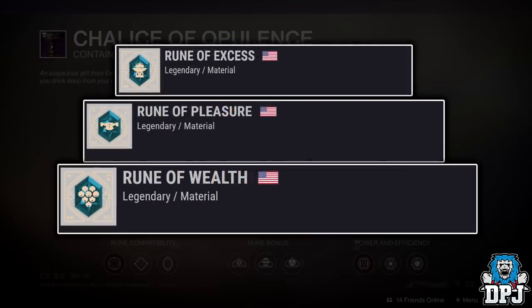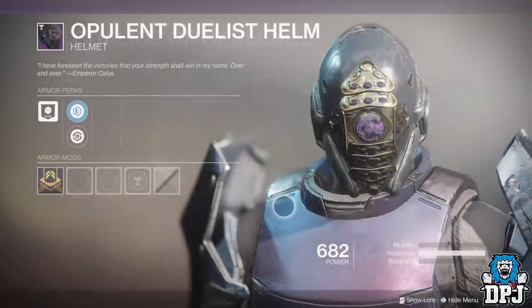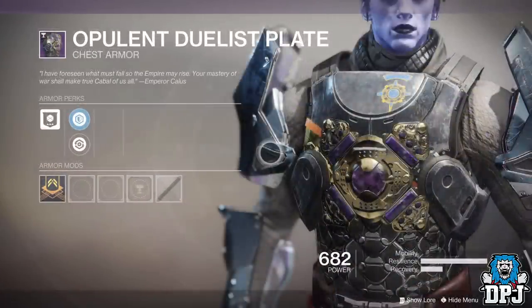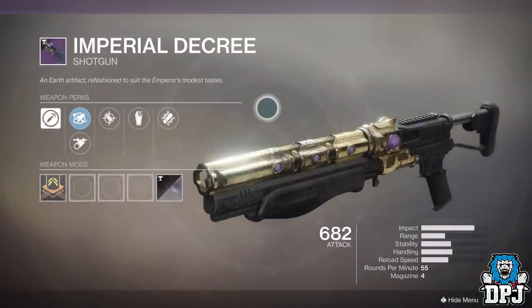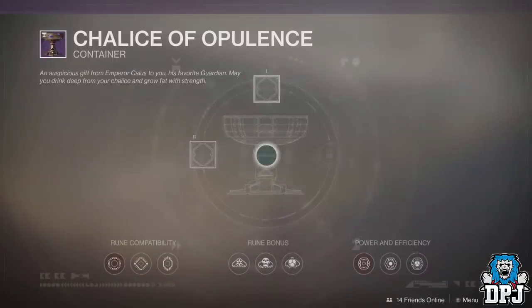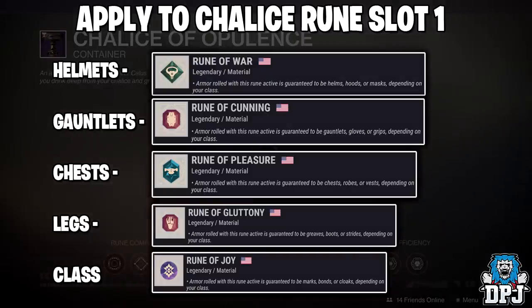So how do you figure out how to land a specific piece of gear from the Menagerie chest using the Chalice of Opulence? Well, it isn't as hard as you may think. The Menagerie offers a full set of armour as well as a variety of weapons. Armour pieces may still have an element of RNG to them no matter the runes you use. The specific runes needed for each armour piece in slot 1 are as follows.